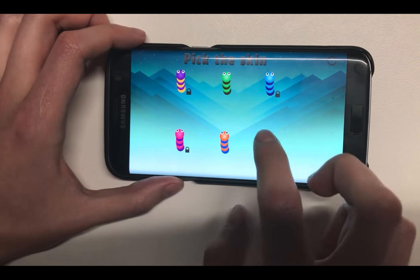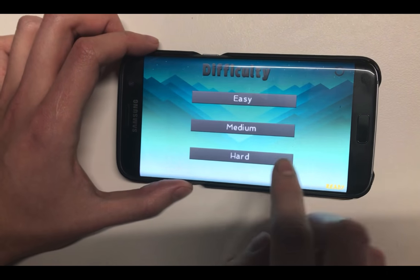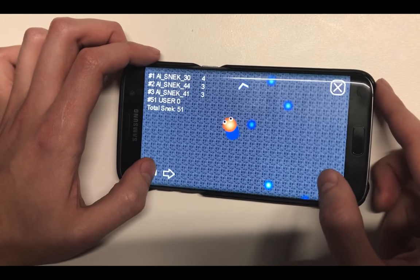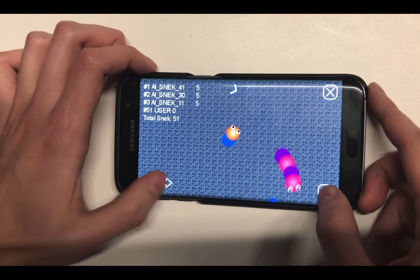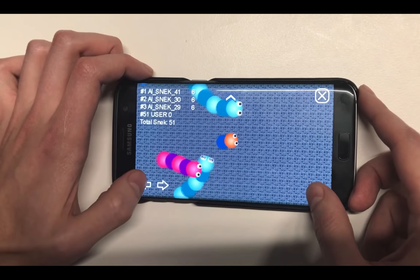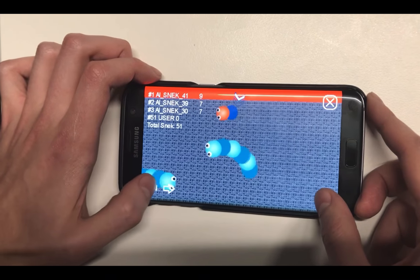I'll show you more of the AI behavior using a different level of difficulty. Hard snakes are quite hard to play against because they can forecast your movement, and it is almost impossible to try to catch them off guard, even if you're trying to boost towards them.